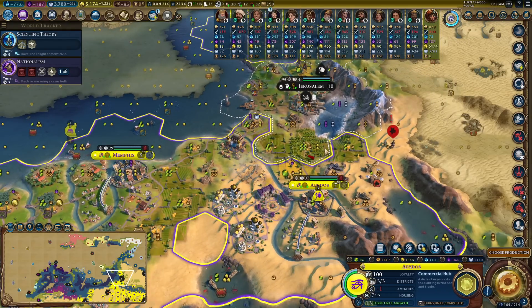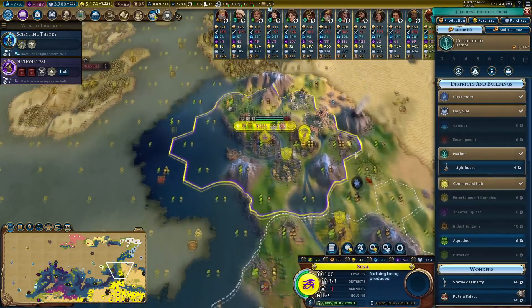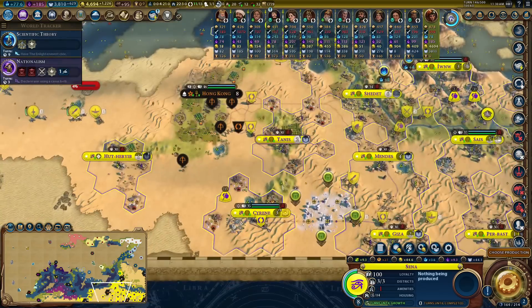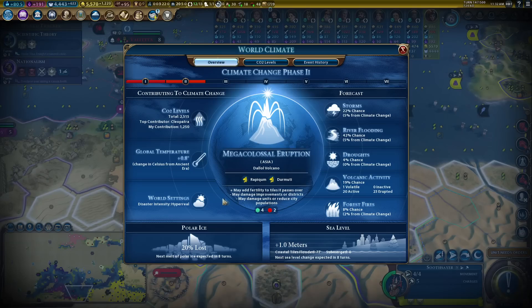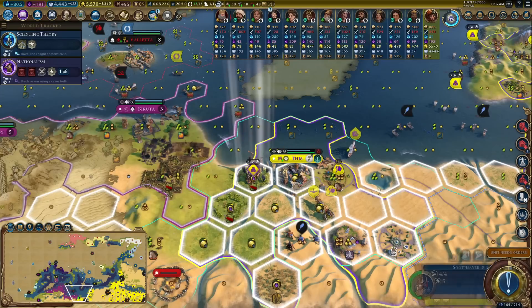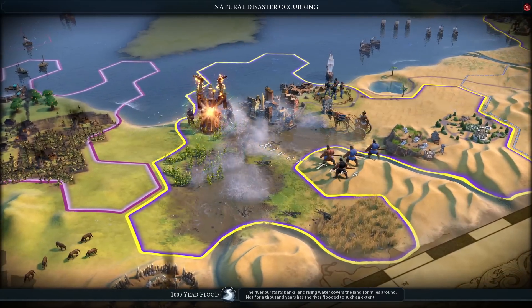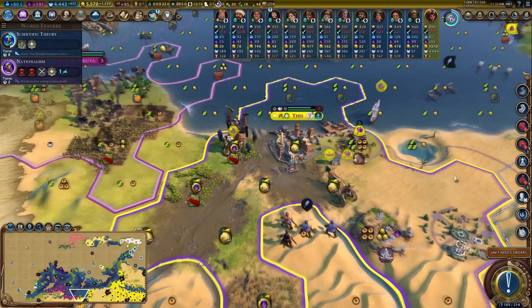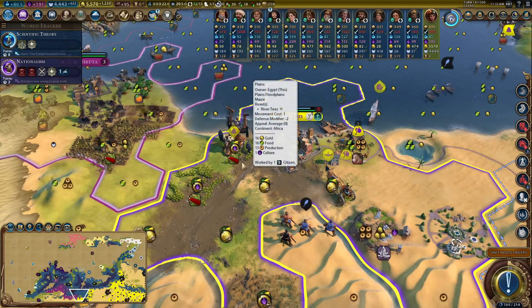I just need to steal the floodplain - that's the most important one. None of the other tiles have flooded and I care about them not at all. The world is so close to flooding and I don't care - still doing it, still putting endless floods into these tiles.